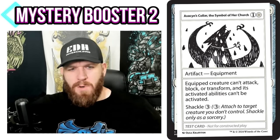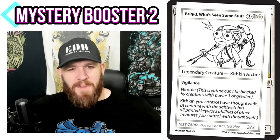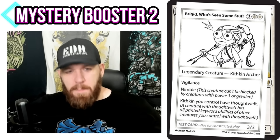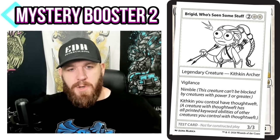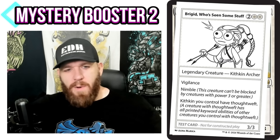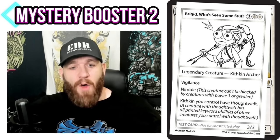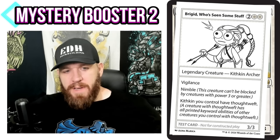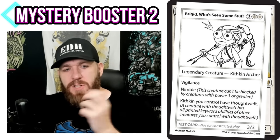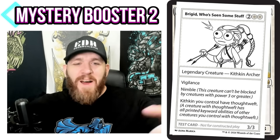This is Bridget Who Sees Some Stuff — another Bridget, a legendary creature, and an interesting possible commander. It has the Nimble ability, which isn't entirely unique but they're giving a name to it: 'this creature can't be blocked by creatures of power three or greater.' It's sort of a Kithkin ability — this is a Kithkin and sort of a Kithkin tribal commander. It also has Thought Weft: 'a creature with Thought Weft has all printed keyword abilities of other creatures you control with Thought Weft.'